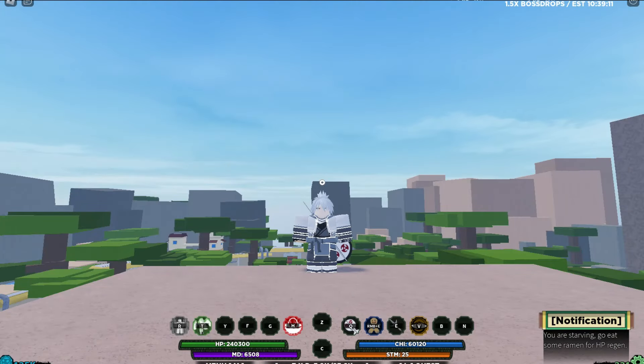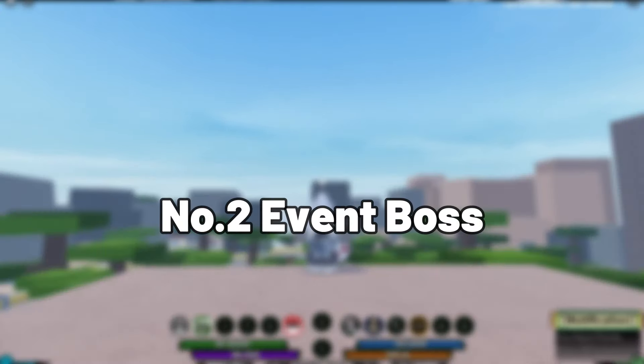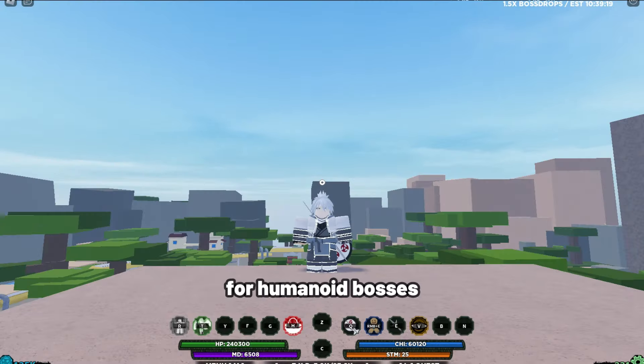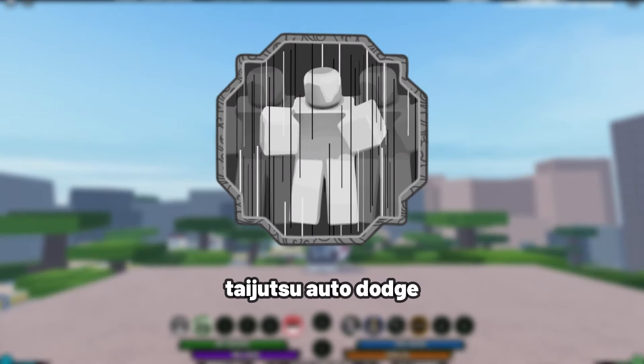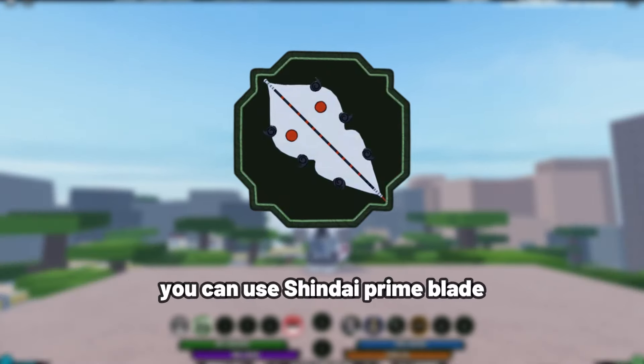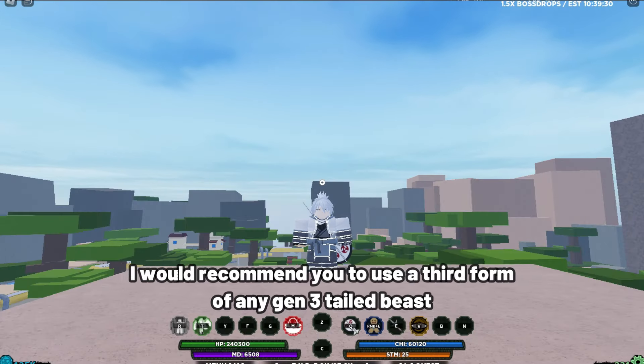There are two types of bosses that drop DNA scrolls: number one, humanoid bosses; number two, event bosses. For humanoid bosses, I would suggest you use a companion taijutsu, auto dodge, and for a weapon you can use Shindai Prime Blade or Aced in staff weapon.